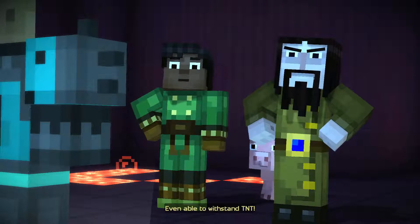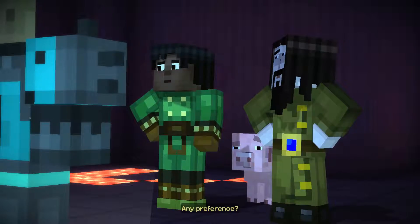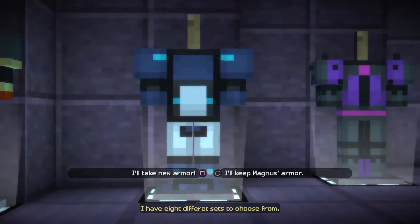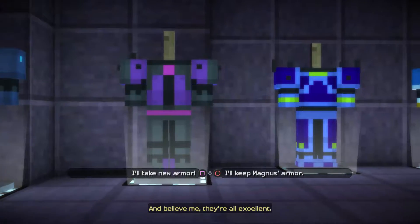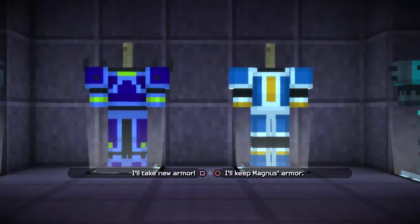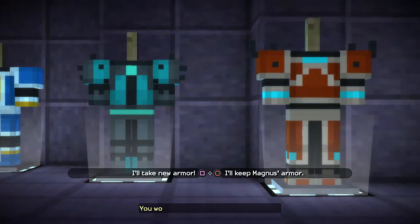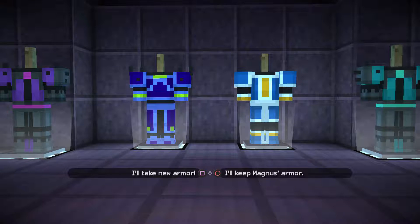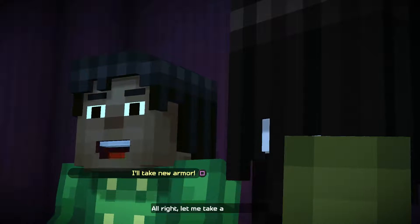Any preference? I have eight different sets to choose from — believe me, they're all excellent. I'm not gonna lie, Magnus's armor didn't exactly do Magnus very well, as we well know. I still don't trust Ivor though — there's still a little bit of me that doesn't trust him completely, but at the same time I'm gonna have to take the armor.